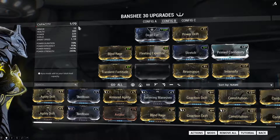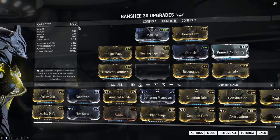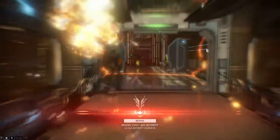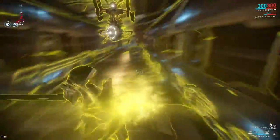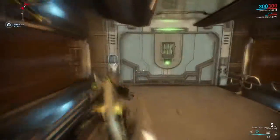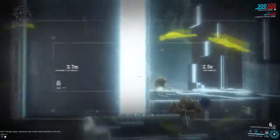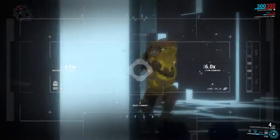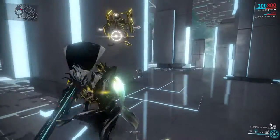This is where the fun begins. Maximizing power strength with decent duration and range, Sonar will become a beast of a skill. You'll start hitting well into the millions with most weapons in full auto. The only major downside of this build is that you're basically made out of tissue paper, so you're very much dependent on your team for survival. But look at these level 140 heavy gunners — who needs corrosive projection or armor stripping when they pop like balloons? A very good build for long endless missions when your team already has tons of crowd control, but not so good for solo play.